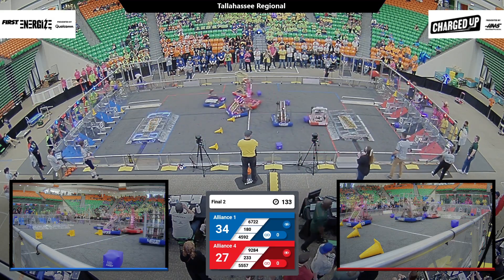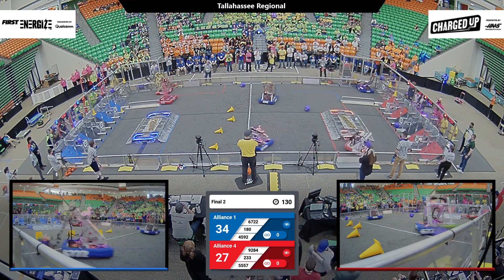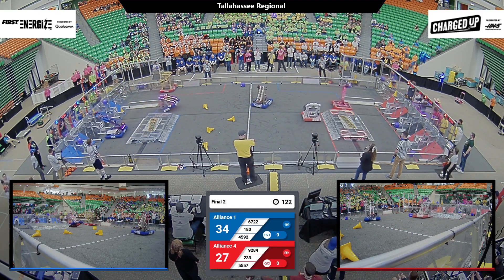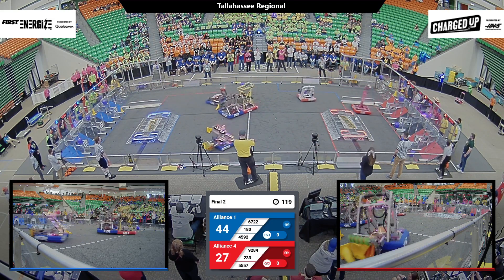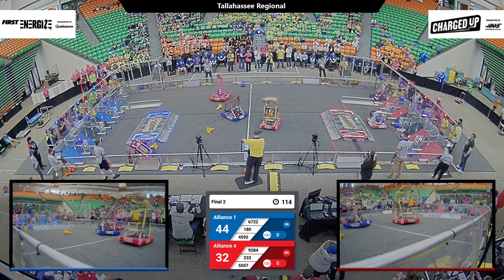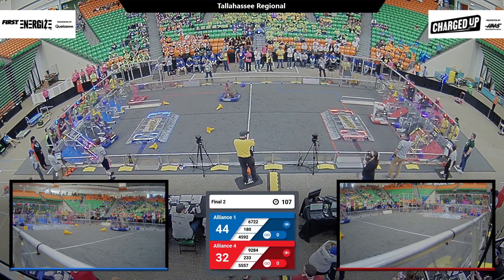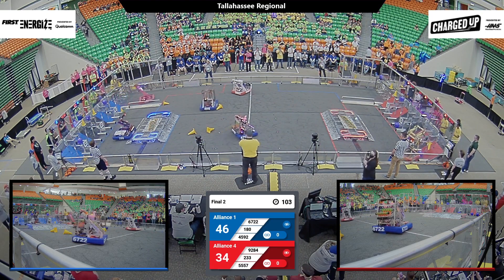And now the drivers take control. Our Blue Alliance immediately crossing over to the human player station — BB Raiders, 55-57 — down in front of the Red Alliance grid for the next cube in the hybrid node. Team 233, the pink team, and their partners with a cube up high — two thirds of the way to their first link on the Red Alliance. Edu Wizards in the center with a cone. Our Blue Alliance, 180, speeding across the field for a cone, going to the center of the grid. That will be Blue's first link on the board.